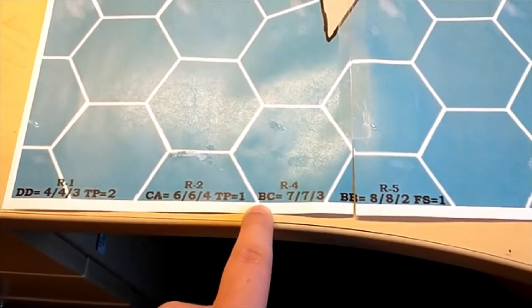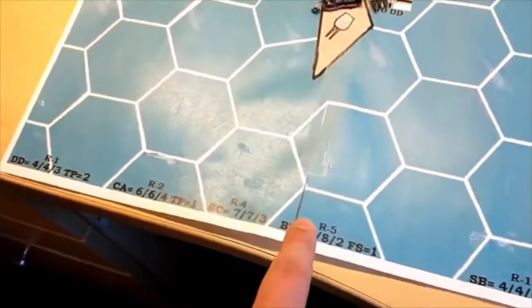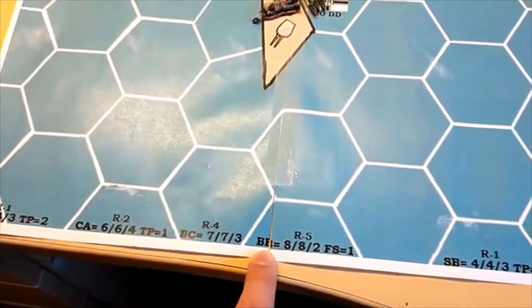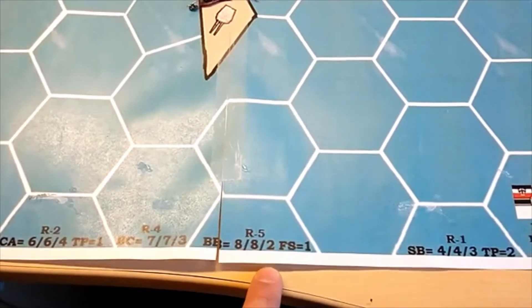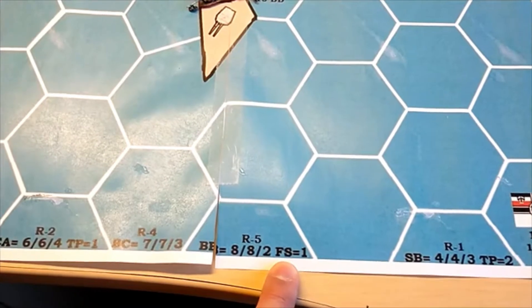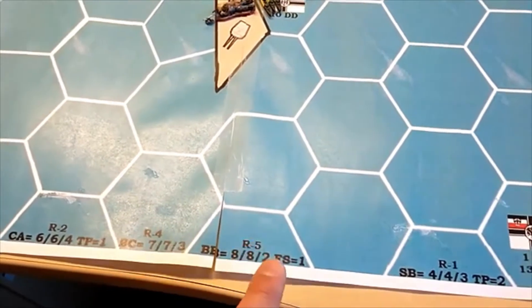Next up for ships we have the battlecruiser, which the British field. These are pretty decent ships — they move three and have a long range. Then we've got battleships, which Germany is the only side that starts with one. It's kind of like your normal battleship from Global War: two hits, and it has a first strike representing its really powerful guns, so it can get a devastating blow and potentially destroy a ship in one shot if you're lucky.